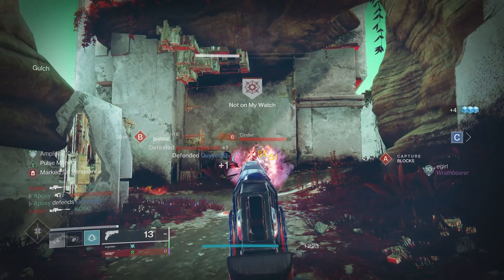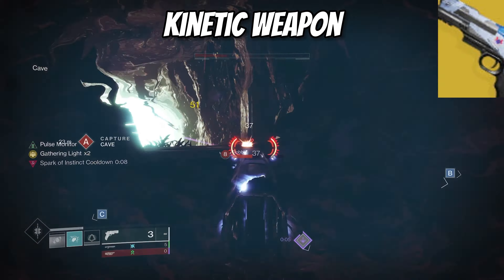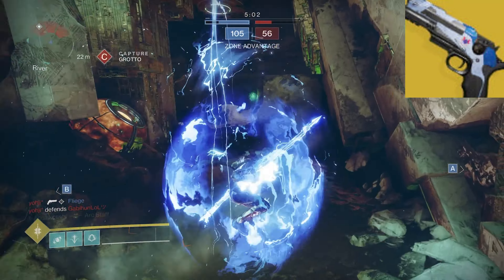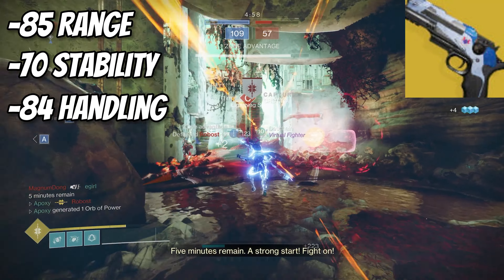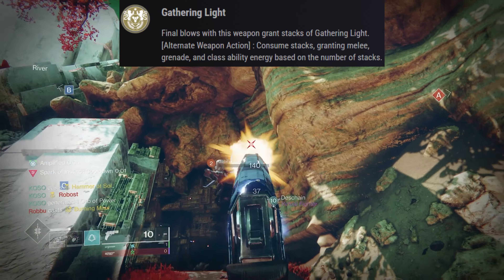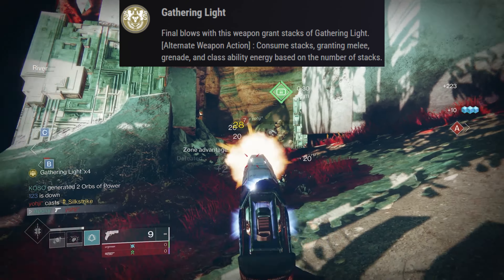Starting with my weapon combo — what I've decided to run for this build has been some of the most fun I've had in a long time. In the kinetic slot we have the exotic sidearm known as the Traveler's Chosen. After using this weapon for a decent amount of time, I'm honestly surprised at how slept on it is. This 300 RPM sidearm is a stat monster, sitting at 85 range, 70 stability, and 84 handling, which is insane. Its intrinsic trait is known as Gathering Light — final blows grant stacks that can be consumed to grant melee, grenade, and class ability energy.